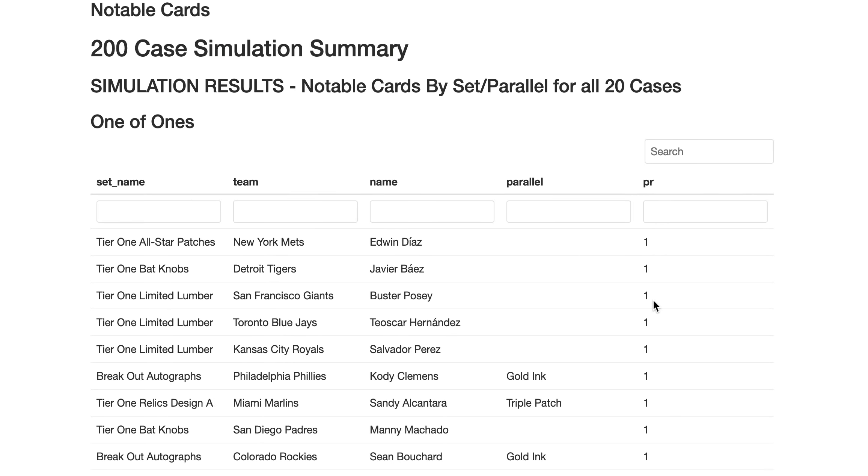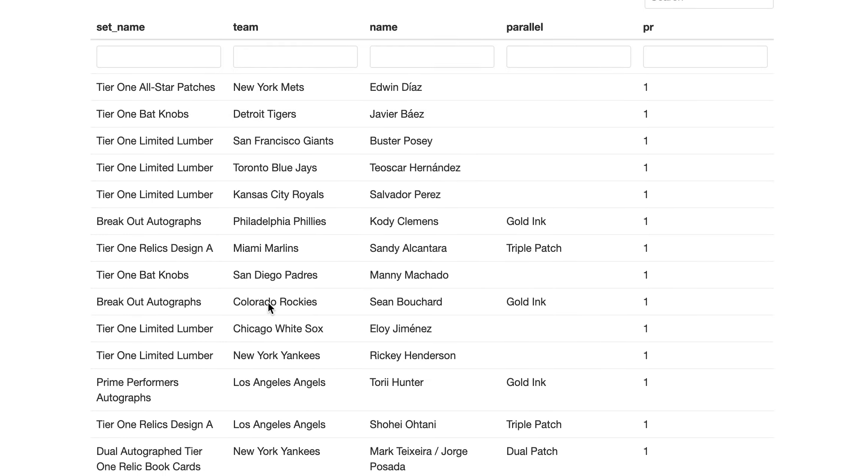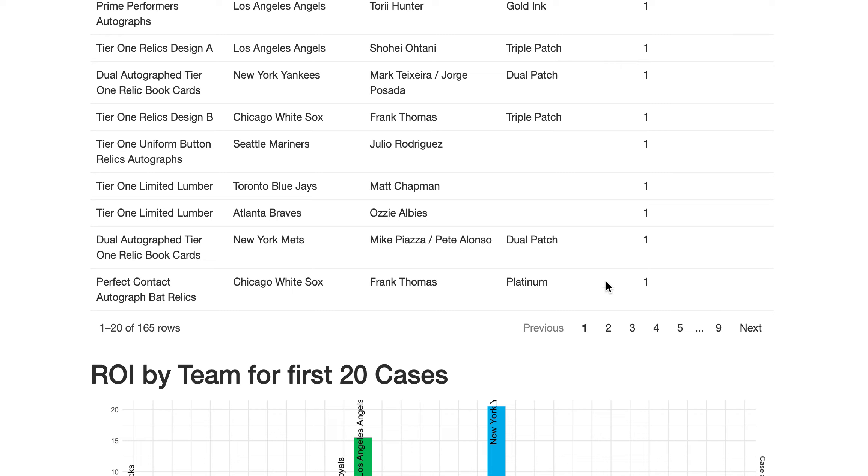Now, what about all 200 cases? We got a ton of one-of-ones — 165 total — meaning more than three-fourths of the time there will be a one-of-one in the case. So for every four cases you should hit three one-of-ones basically. The count of 165 tells you everything you need to know, and I'm not going to go through each one since it doesn't really affect your purchasing decision.